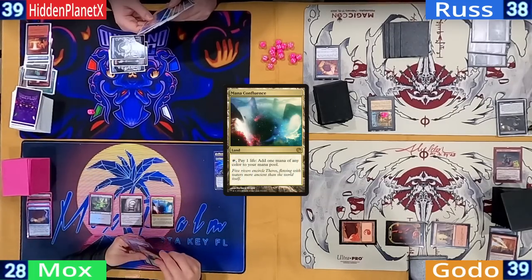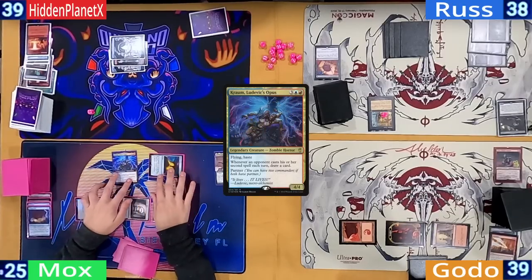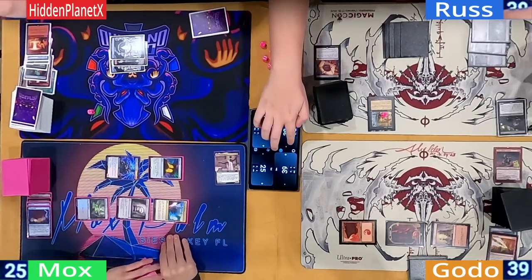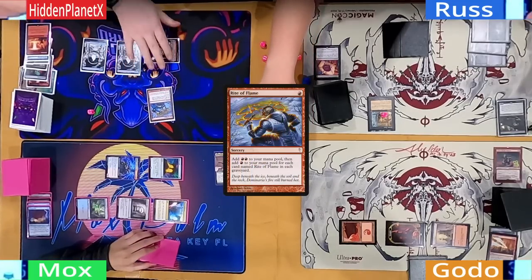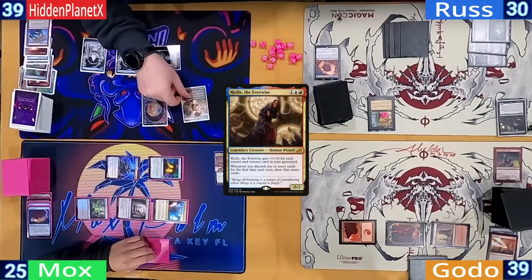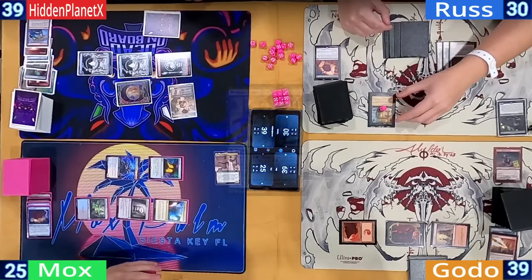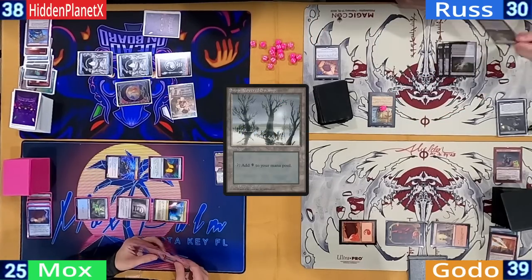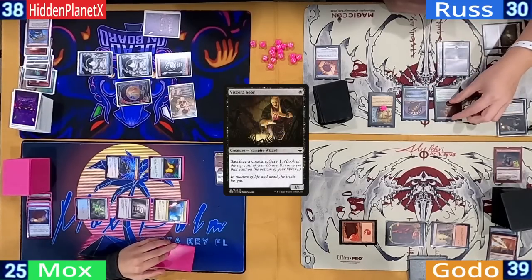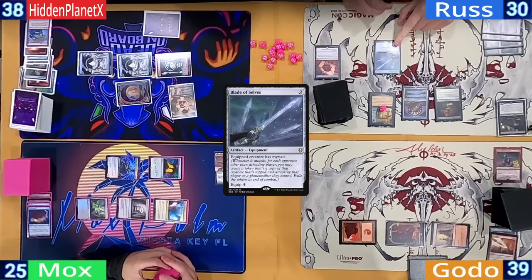Mox untaps and plays a Mana Confluence, replays his Mana Crypt, then casts Kraum, ending his turn by sending the hasty commander at Ross for four. Hidden starts his turn with a Rite of Flame, recasts his Talisman and then his commander Riel — triggering Kraum to let Mox draw. Ross removes a suspend counter off his tutor and plays a Swamp, taps it to recast Sensei's Divining Top and then his Viscera Seer, gives a card to Mox, and ends his turn with a Blade of Cells.